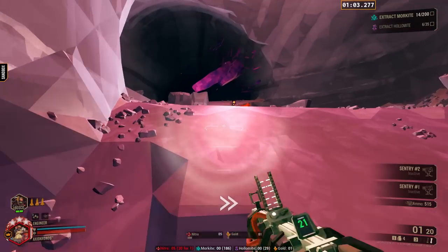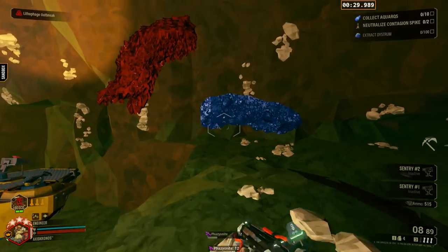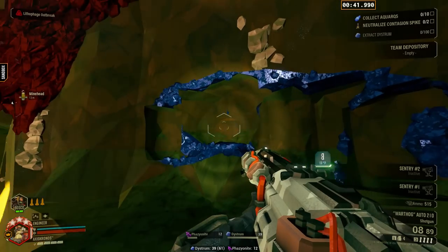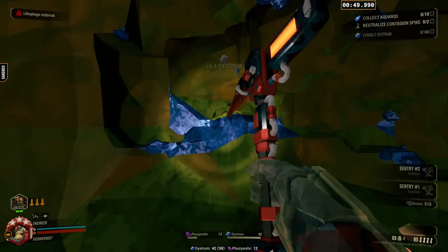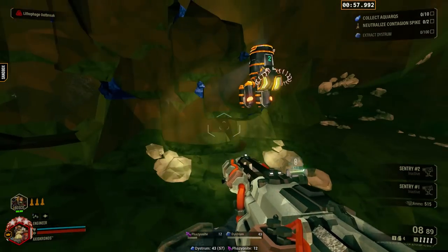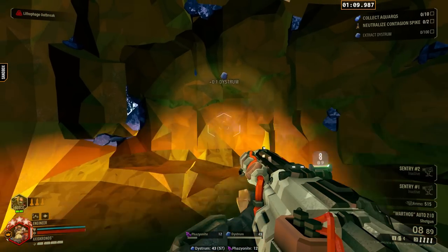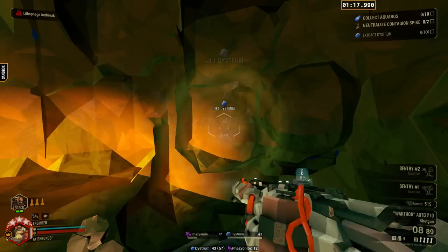Dystrum requires two and a half full inventories of material, so it's a very dynamic choice. The best way to get dystrum, assuming default carrying capacity, is to get 33 or more at a time. In pretty much every scenario you're going to have to find at least two more veins to complete the objective anyway. No amount of extra dystrum you mine there is going to get you to 40, and you need three inventories of 33 or two and a half inventories of 40 to complete the objective. Don't waste the extra time going for material that you'll realistically have to get later in a much more dense area.